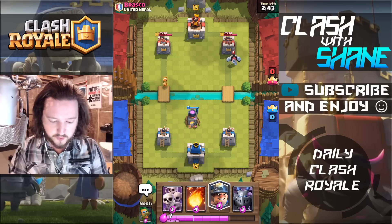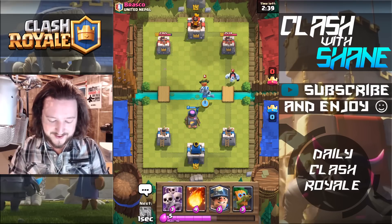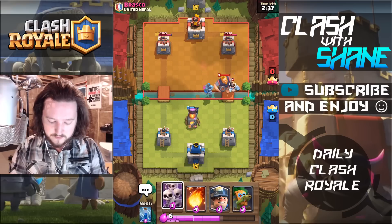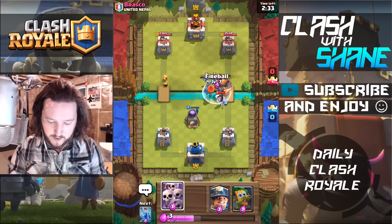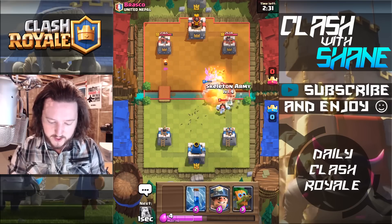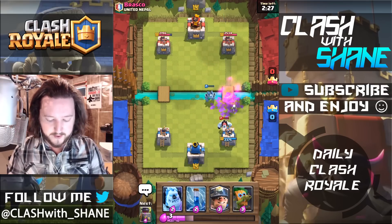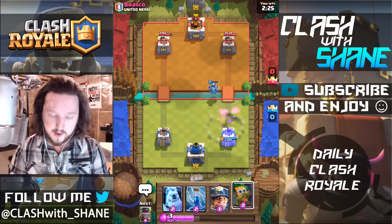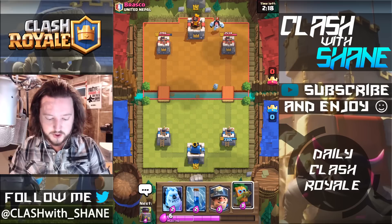Furnace drop right there. The Ice Golem was a pretty interesting location there. Look at that range — we're gonna fireball this and then scar me here in a second once the Ice Golem gets out of range of that Skarmy. Looking back, it probably wasn't necessary with that Skarmy, but we did manage to force a zap regardless. Now he's got the Royal Giant.